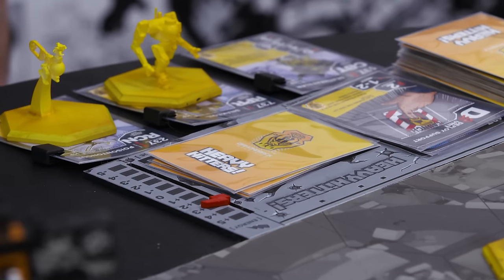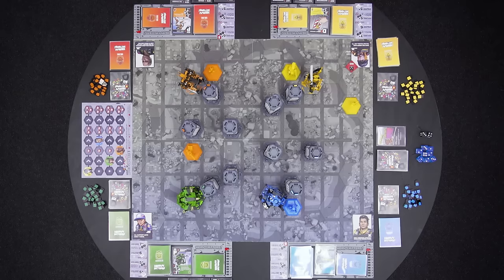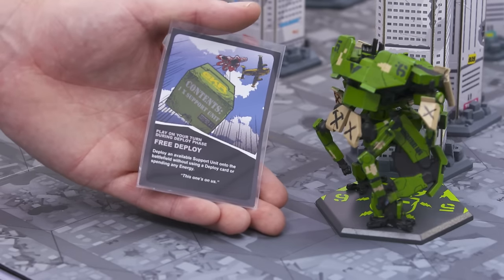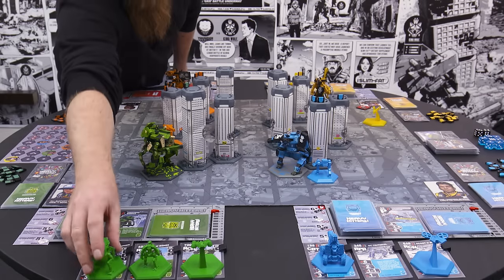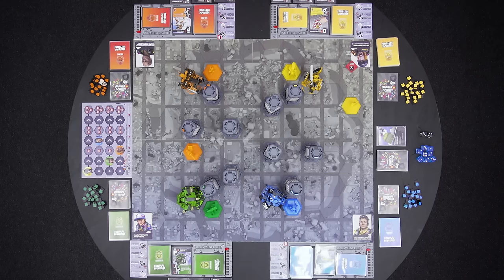Throughout the round you'll do a lot of different things: deploy, move, attack, and all of them cost energy. Play continues in clockwise order. Blue chooses not to deploy. Next is Green, who plays a free deploy sponsor card. This sponsor card is then placed on the sponsor discard pile. So Green deploys their combat unit one space from their heavy hitter — this costs no energy. Orange doesn't deploy either.